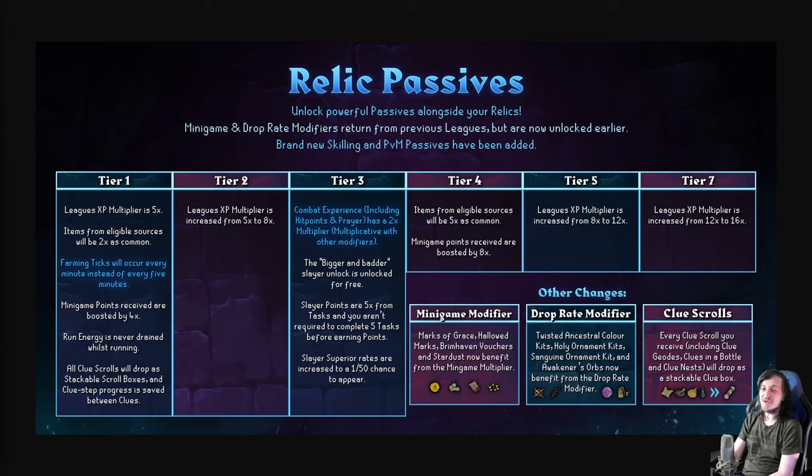Minigame points received a boost by four times — right out the gate, that is really good. Run energy is never drained, and all clue scrolls will drop as stackable scroll boxes, and clue step progress is saved between clues. I wasn't expecting that last bit — I was expecting the stackable scroll boxes, but clue step progress being saved means you can just drop a bad one or one you just can't be asked to do.